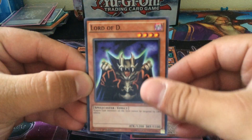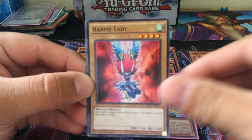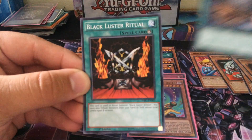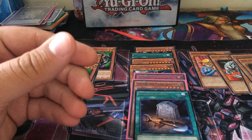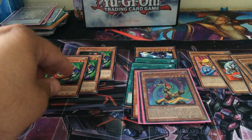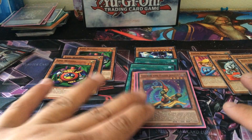We got three packs left. Another Lord of D. Harpy Lady. Blue Eyes Toon Dragon. A Rare Foolish Burial. And Black Luster Ritual. Rare Foolish Burial — that's the second one we got. But hey, Foolish Burial is always nice to have extra copies of, so I can't complain about that.